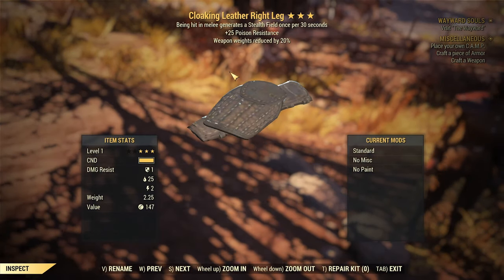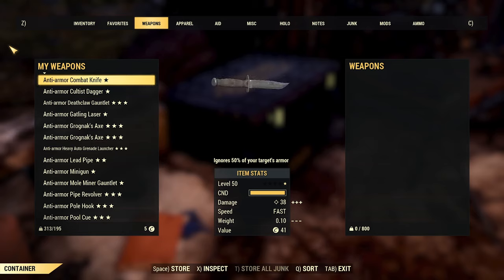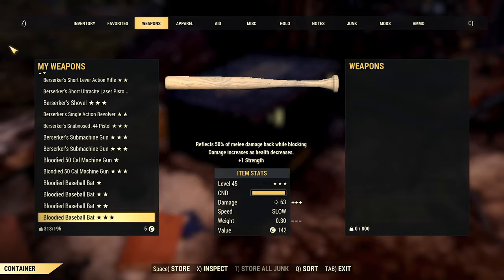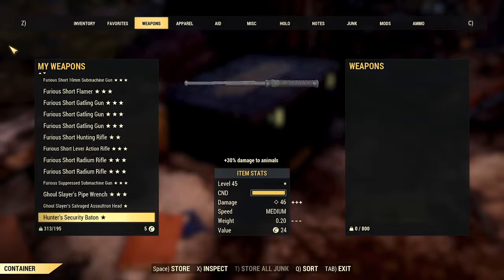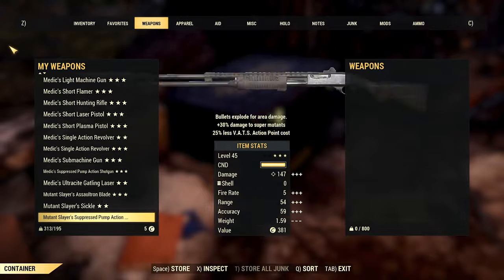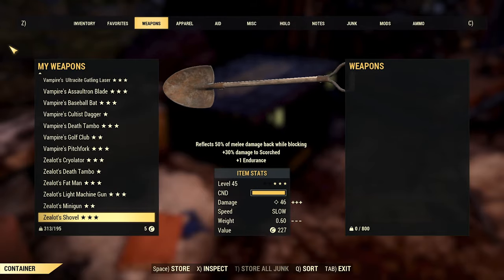On this mule I have 5 pieces with 20% weight reduction for weapons, but instead of 100% total I have 90% — it just works. Here's a quick example of how many weapons it's possible to store on a level 2 character with this type of armor. For now I store everything, even 1-star legendaries.